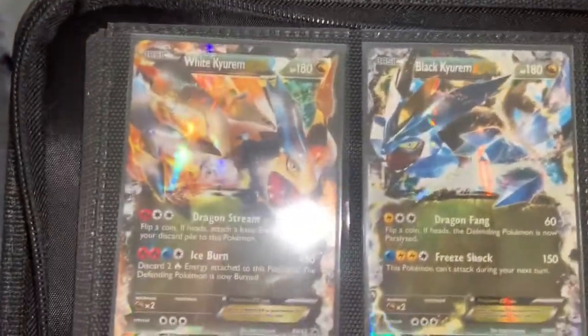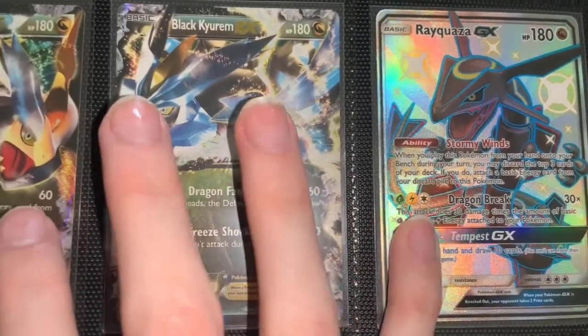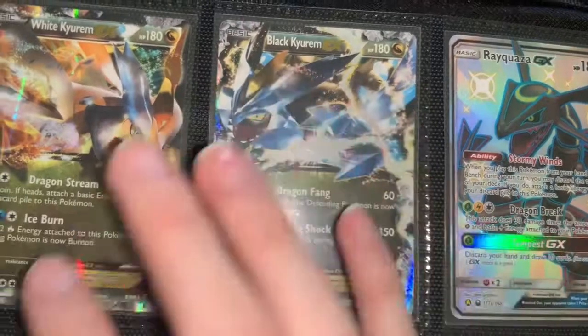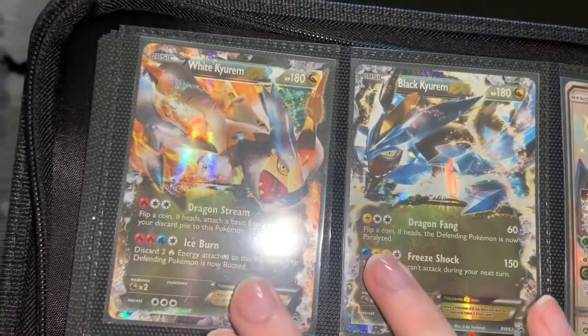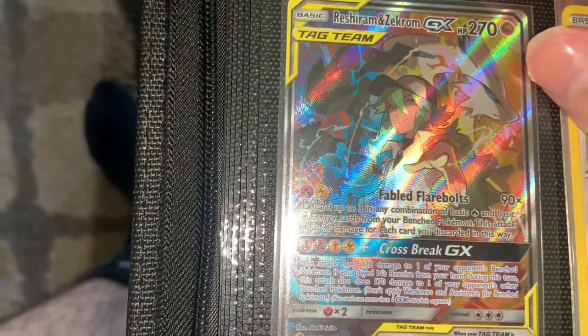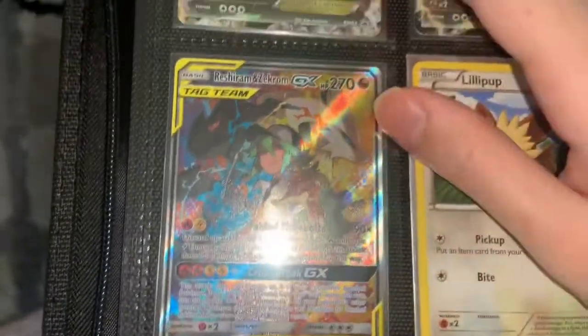And then we have three promo cards in a row — Rayquaza Shiny GX to complete the three of Lunala, Solgaleo, and Rayquaza. Black Kyurem and White Kyurem promo cards. And speaking of Black and White, we have Reshiram and Zekrom GX full art with N in the middle. Super sick.